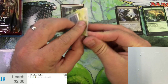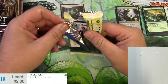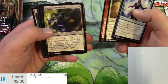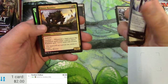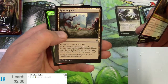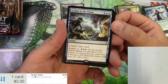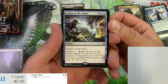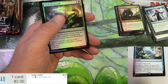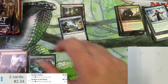Next pack — BFZ or bust, probably going to bust. We've got a foil. Grove Rumbler, Jotty Offshoot, Spawning Bed, and a Scatter to the Winds. For three, you can counter target spell, and you can awaken it for three — putting counters on a land. Probably not a big one there. A Swell of Growth and another full art.